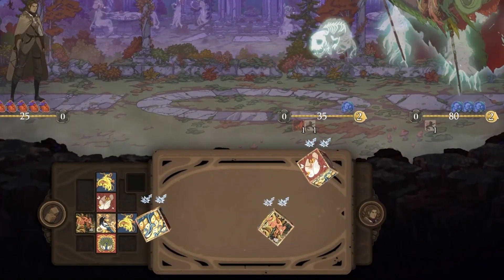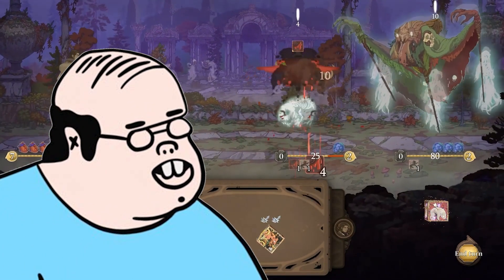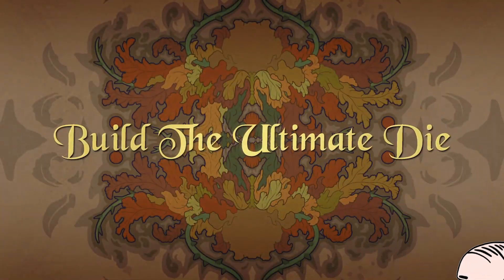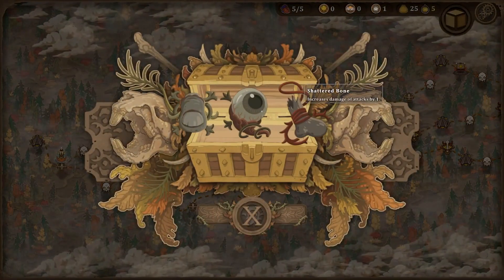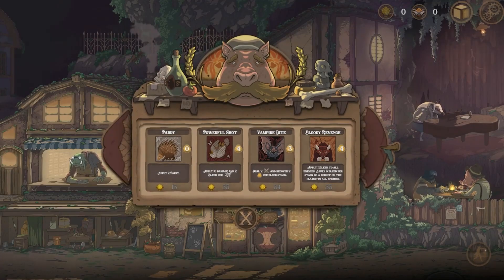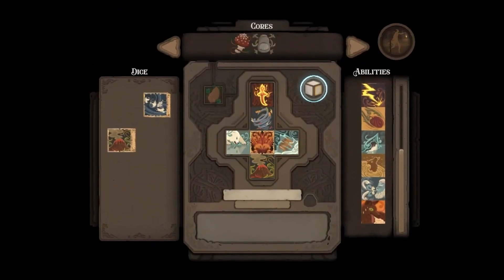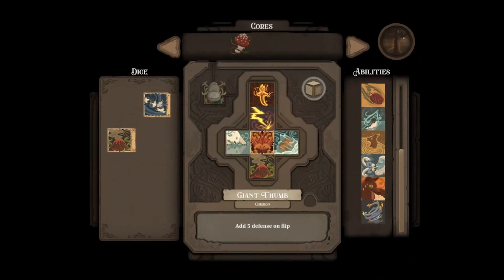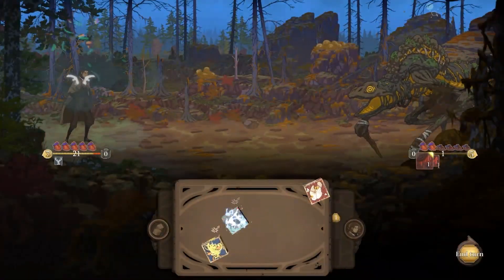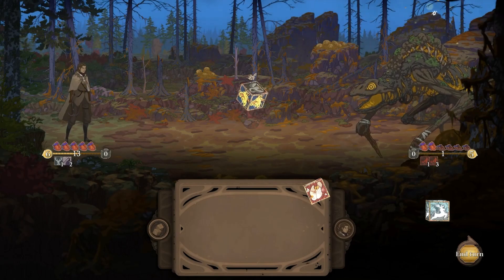One of the biggest complaints I hear covering roguelikes and rogue-lites is, 'I like everything about this, but it's a deck builder or it's a deck battler.' So Tamaric Trail cleverly substitutes cards for dice, and these dice evolve with you from battle to battle, letting you customize them in such a way that you almost feel like you're carrying a load of dice in your favor. Combat becomes a lot more reactive and less focused on drawing the right card at the right moment. If you enjoy what you see here today, check out the provided link in the description to download and wishlist Tamaric Trail on Steam.